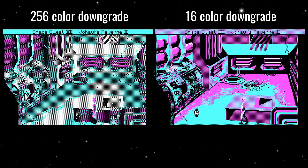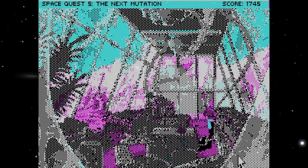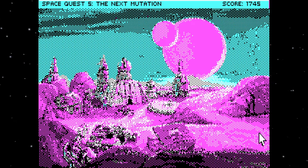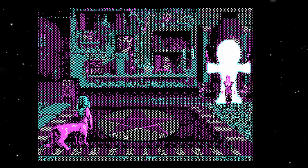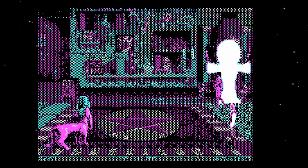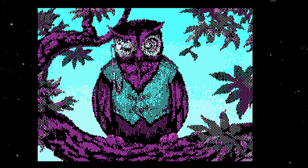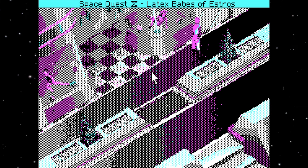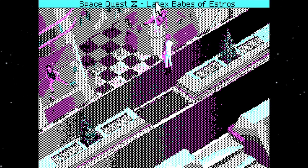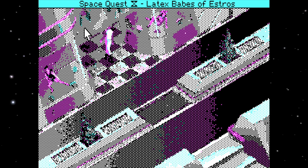16 colors is of course a lot closer to 4 colors than 256 colors — yay, math. The good news is that this driver also works with Space Quest 5, so now we can experience the full glory of Captain Quirk's puked-out pustule face, as I'm sure God always intended. It also works with a handful of other Sierra VGA games such as Quest for Glory 3, Freddy Farkas, Frontier Pharmacist, King's Quest 5, and even King's Quest 6. The only minor inconvenience at the time of this recording is that the mouse cursor doesn't change when selecting a new icon — it's always the pointer, no matter what you've selected. But I think we can all agree that's a small price to pay for this majestic display of utter beauty.